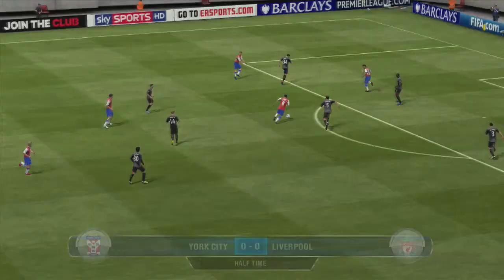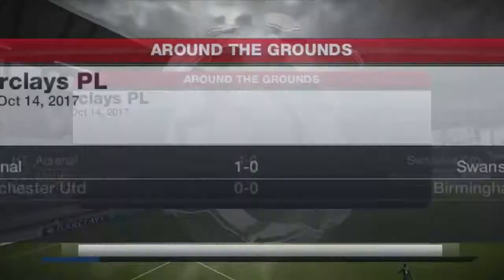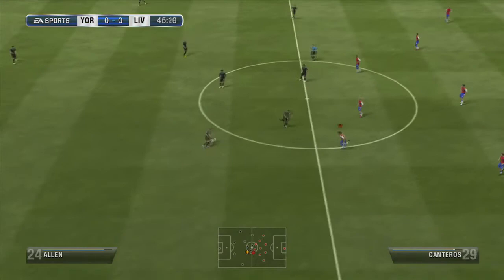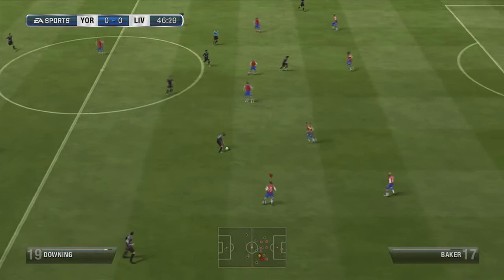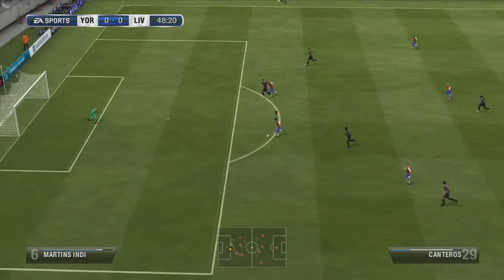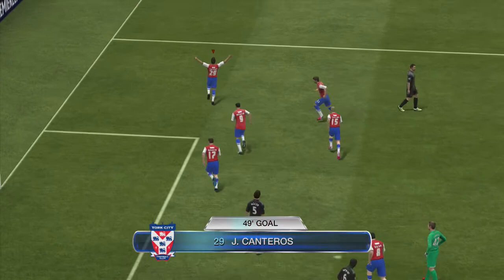Not a bad first half of football — both teams hitting the woodwork at least once. We can get the second half underway. Here we go. Alan with the ball for Liverpool, inside to Suso, forward to Downing. Downing jinks inside, tackled. Baker with the ball now for York, forward to Canteros. Canteros looking to play Benzia through, takes it himself inside the Liverpool box, shoots — and it's a goal! Canteros with a beautiful finish, under the keeper. 1-0 York, 49 minutes gone.